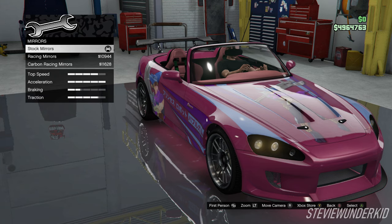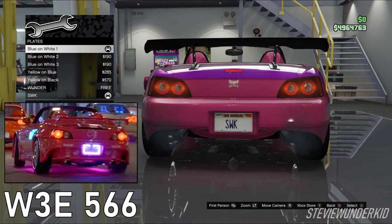Next up for the mirrors, we just leave them stock. Then moving on to the plate, we chose the blue on white one plate as it best matches the style of the Florida plate on Suki's car. And if you guys want to make a custom plate with the number on her car, it is W3E566.